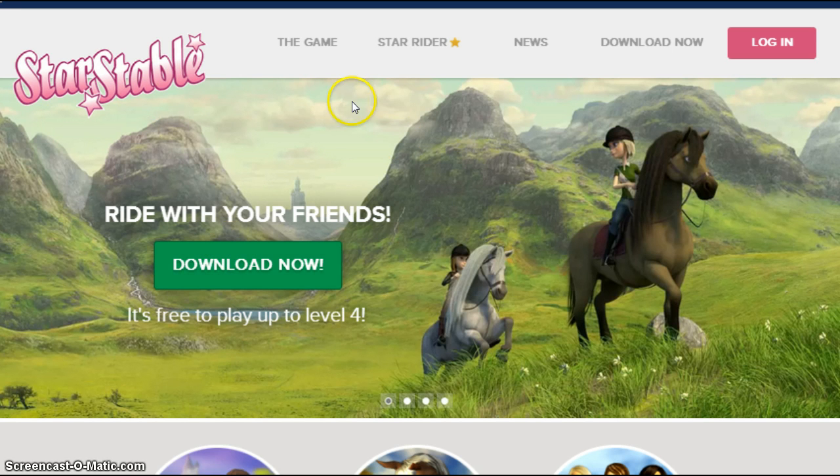First you will see this title screen with the song. 'Ride with your friends. Download now.' You need to download it to play. You need Windows. It's free to play up to level 4, but you need to be a Star Rider beyond that because the quests only end at level 4, and to gain levels you need quests.